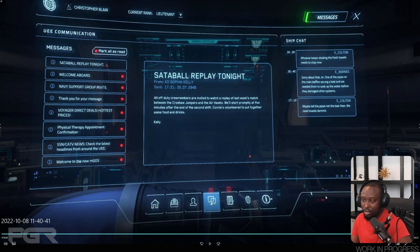Let's look at the comms section. An interesting thing they mention is your ship chat — that's really cool. You'll be able to see how NPCs are communicating with each other through here as well. In the PU, you'll probably also have access to ship chat with actual players and NPCs, probably in the same chat. That would be really cool to see. And then your messages of course.